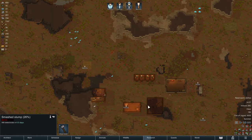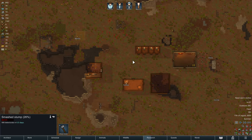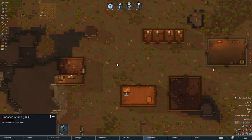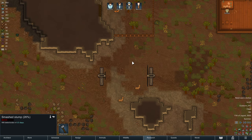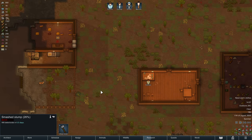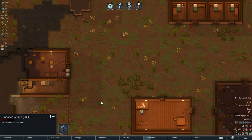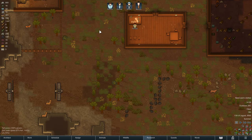Hello there everybody, and welcome — this is going to be episode 6 of my tutorial series for RimWorld version 1.5. Previously we have installed green electricity and batteries, and for today my big things are fortifications and researching solar panels.